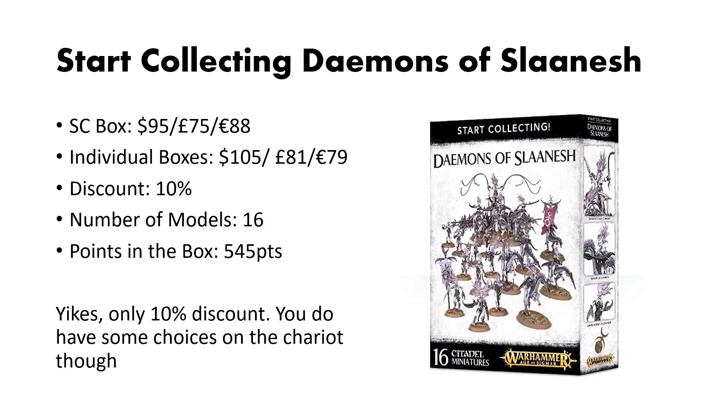Jumping over to the opposite end of the Demonic Spectrum, we have Start Collecting Demons of Slaanesh. This box comes in at $95 US dollars, and the individual box cost is $105. This is a very pitiful discount — only 10%. You get 16 models and 545 points. This is a pretty weak box, but it's still a discount regardless, and you have quite a few options to pick from on the Chariot for builds.